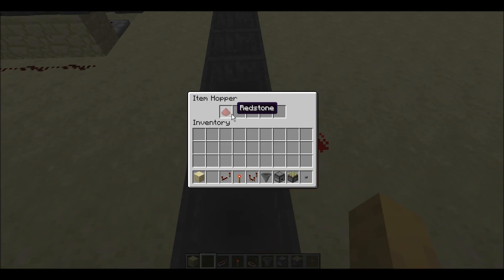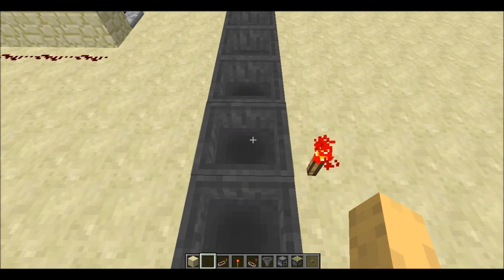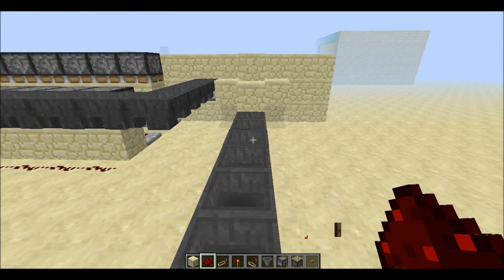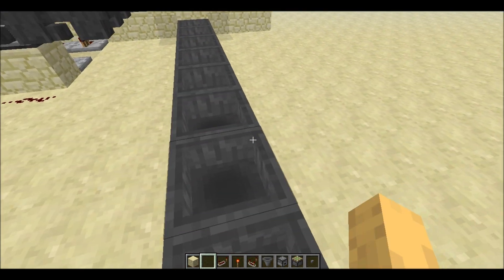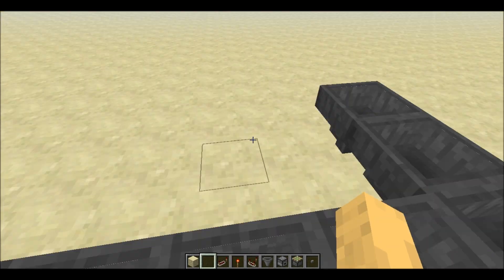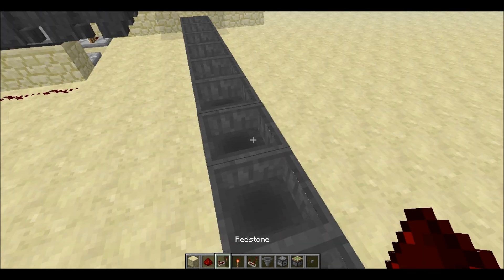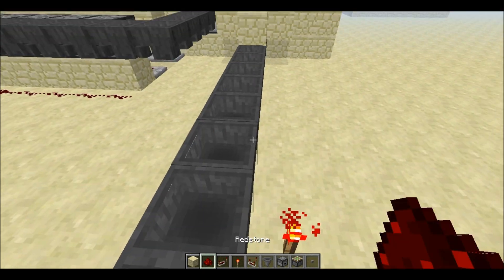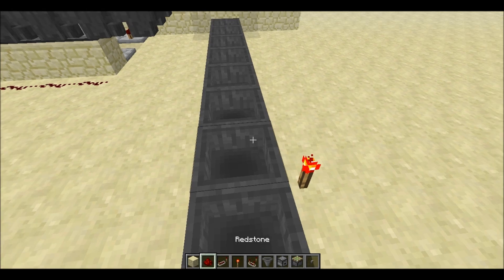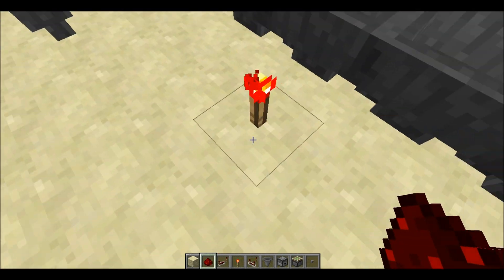As you can see from this demonstration: when I throw any item into the hoppers, when it has a redstone signal it will not be carried through the hopper. Without a redstone signal it goes all the way to the final hopper, but with a redstone signal it stops at this hopper.